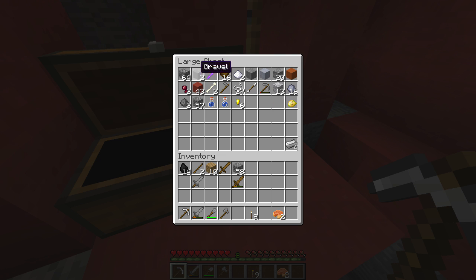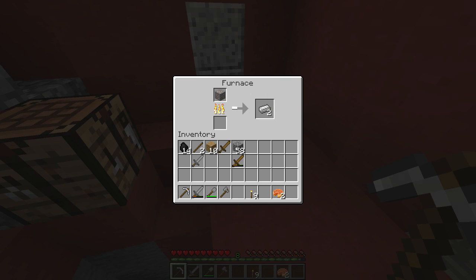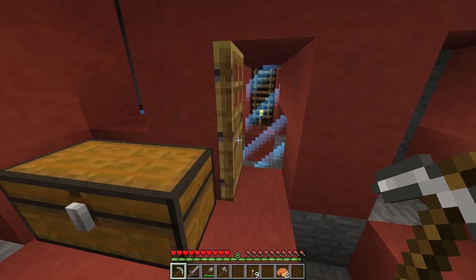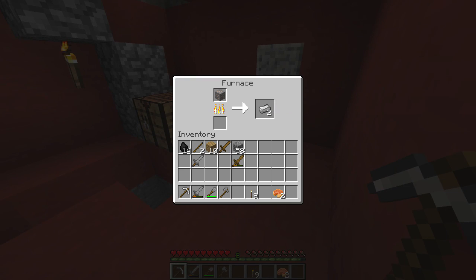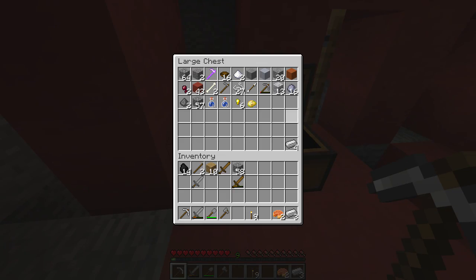We've got six gold nuggets — not sure what those are gonna be used for. We've got our hoe and some sugar. I wonder if I was supposed to kill that cow we saw — probably not. What I could do — I'm gonna need to do it for an achievement — is make the minecart, which I don't really want to do.